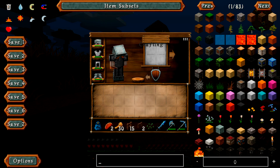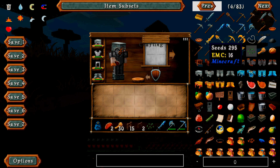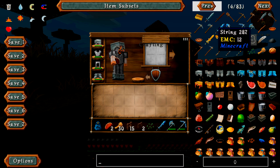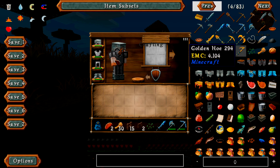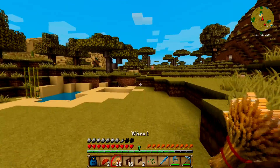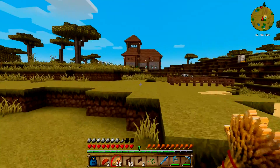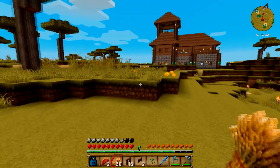I can't remember how to get pigs to follow me. That's slightly irritating. I thought it was seeds or wheat. It can't be potato - why would a potato get a pig coming? It's not. It's carrot! It's got to be a bloody carrot, hasn't it? Yeah. Give a pig a carrot.